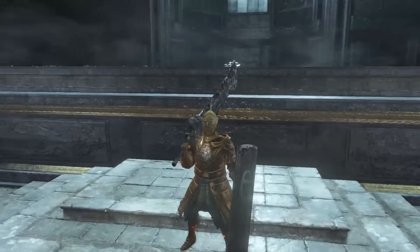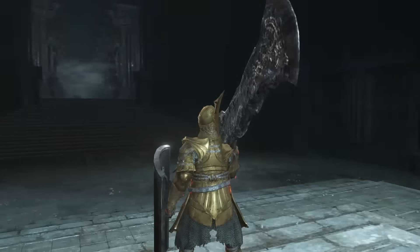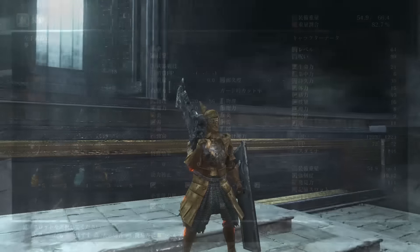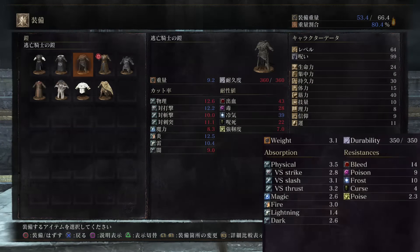That's pretty much it guys. Now this is in the Japanese game because the game wasn't out yet, but I am going to put a picture of the English stat of the armor at the bottom. It's not going to be the stats of this armor specifically, but you can reference the English layout and just put the numbers where they need to go because it's the same layout.